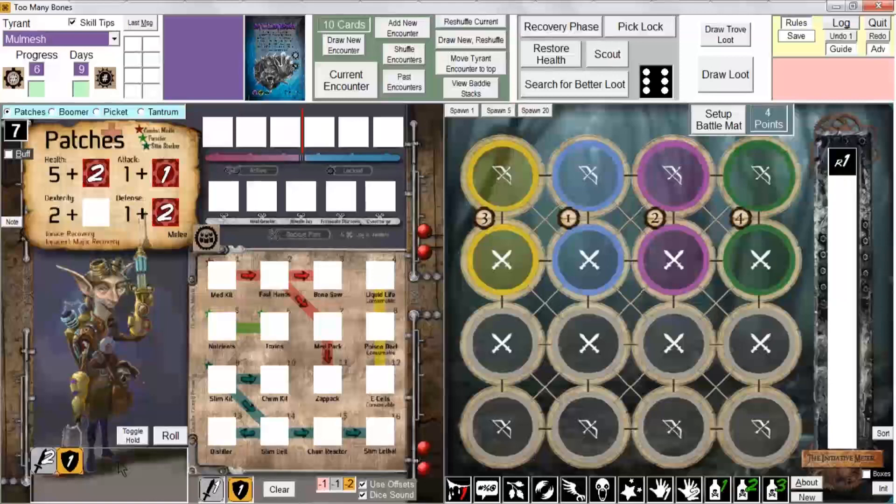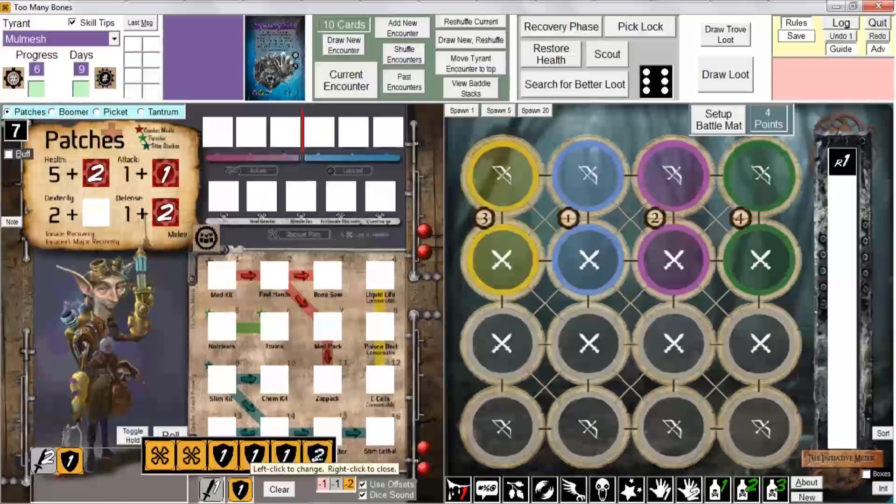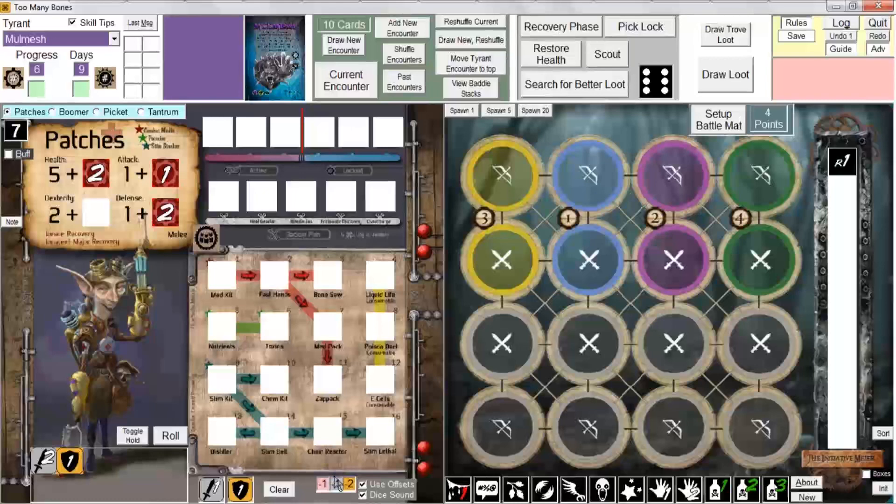The same applies to defense dice — Control+click shows all six faces, and you can see the bone faces, ones, and twos. To close that window without changing anything, right-click it or hit the Escape key. As a general rule, hover over any box and you'll normally get a tooltip reminding you what you can click and how to get different results.